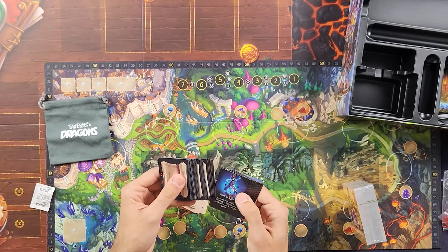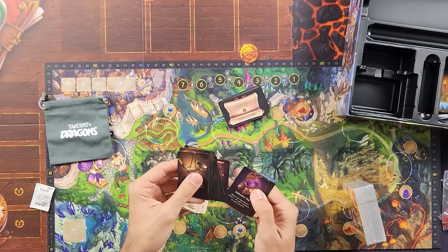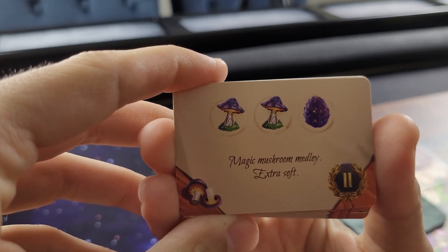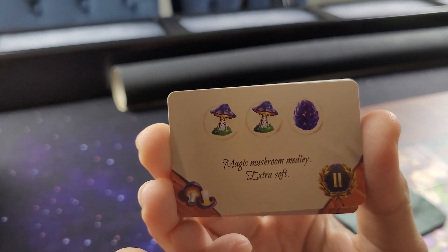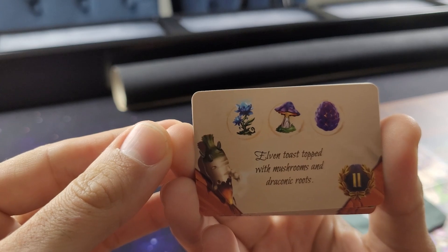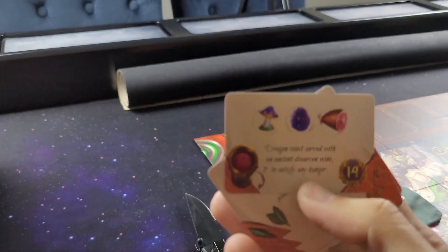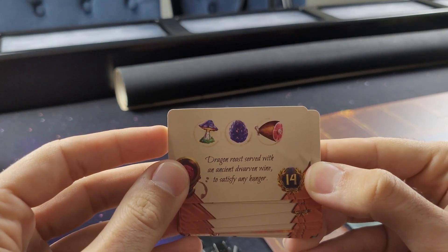These are mission cards. We got some item cards and we got some recipes. Here's what a recipe looks like — those are the victory points you get from the recipe. This one is the magic mushroom medley. We have an elven toast topped with mushrooms and draconic roots. Then dragon egg pancakes with a few petals as garnish. And 14 victory points for the dragon roast served with an ancient dwarven wine to satisfy any hunger.